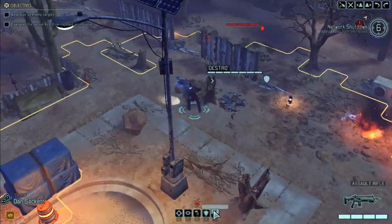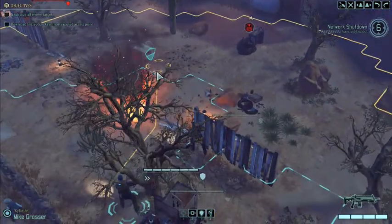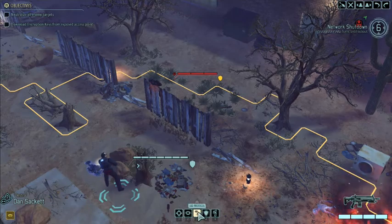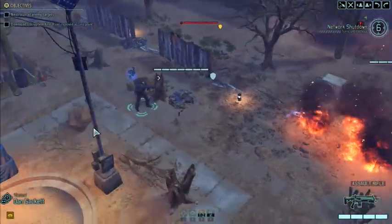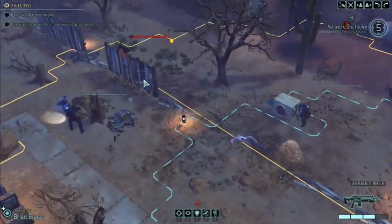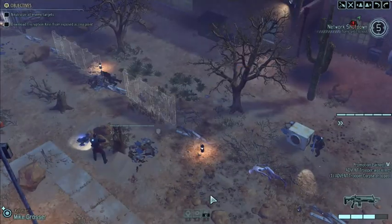Unfortunately I don't have a real good shot on this guy. Can we get there without running through fire? Looks like it. Commander, we have got eyes on the target — exposed access point. I'm going to use aid protocol on Mike. Aid protocol gives him a boost to defense since he's out in the open. And that guy did nothing apparently — I guess we'll just shoot it.